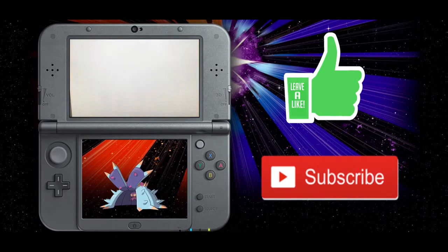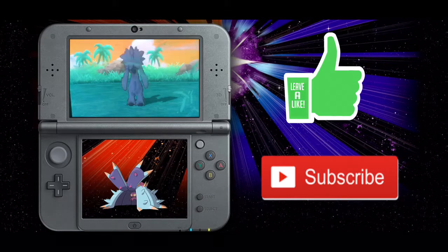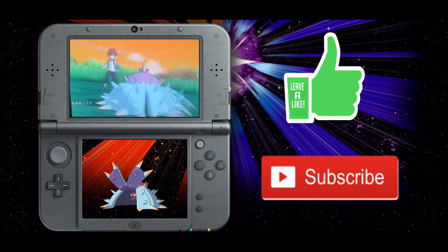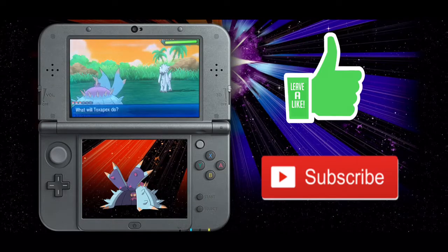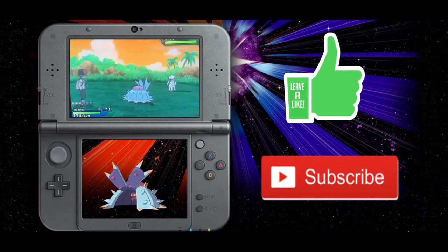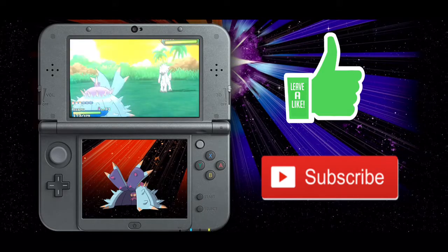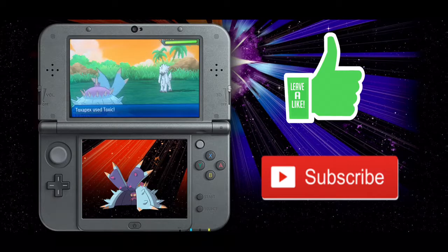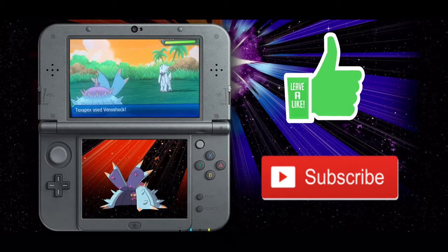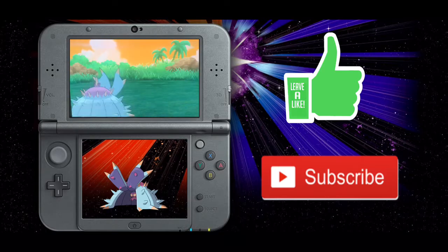We're gonna get into a battle here — we have a Furfrou, level 42. We're obviously higher level than that. The idea is to start off with Toxic and badly poison it, so it's hurt by poison. Then we follow up with Venoshock, which has double base power when they're poisoned. So just like that, we take out that Furfrou.